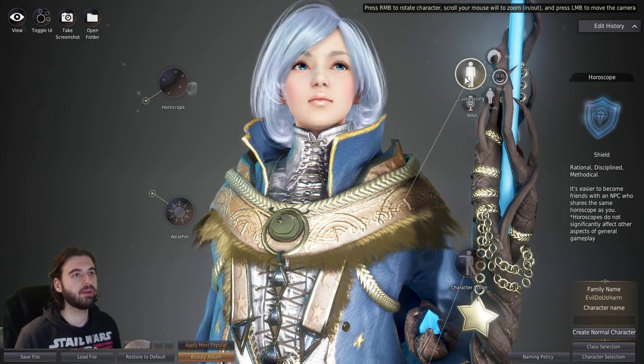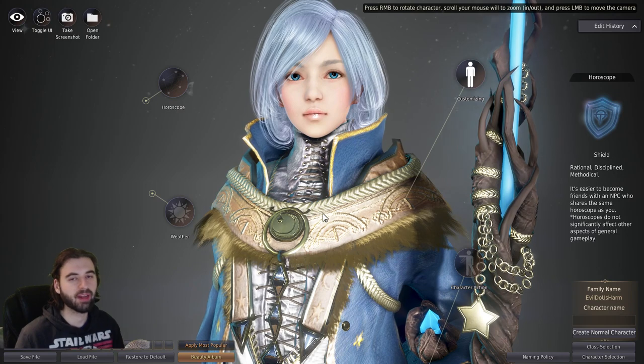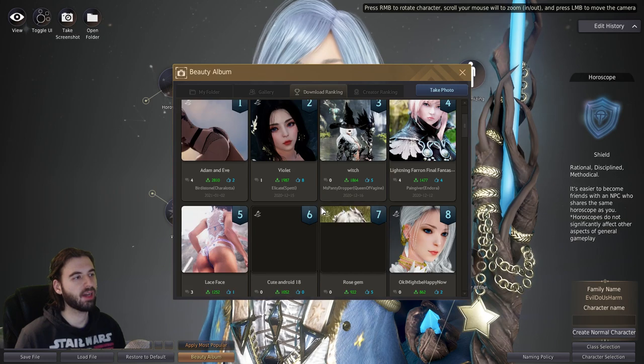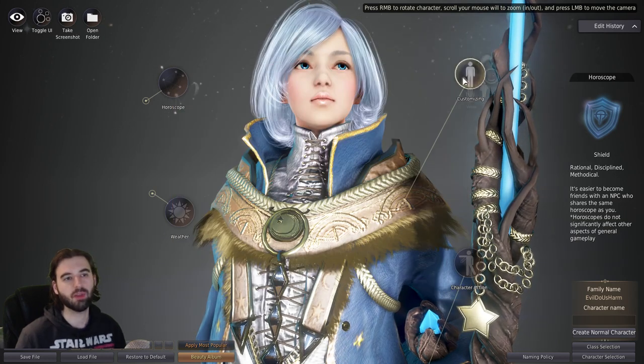After you've selected your class, you can go through the extensive character customization available in this game — I'm not going to go through all of it. Just want to point out the Beauty Album in the bottom corner. You can look at the highest-rated downloaded characters in the game and copy presets from other players if you don't want to deal with all of the customization options.